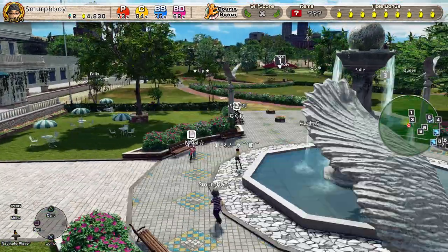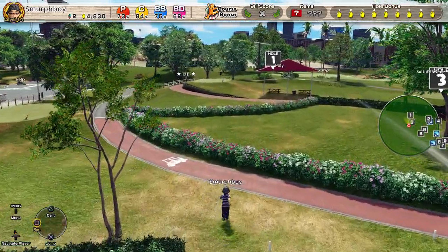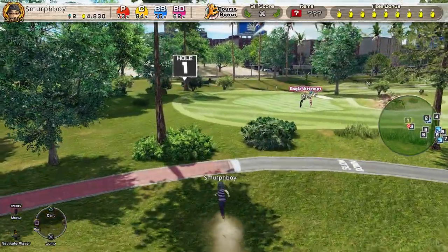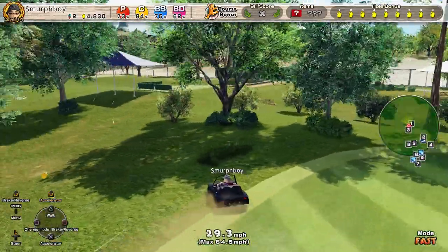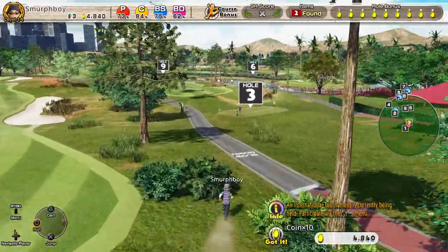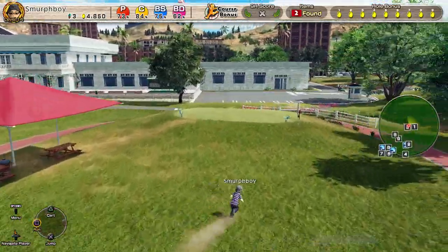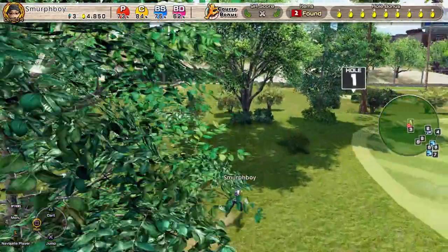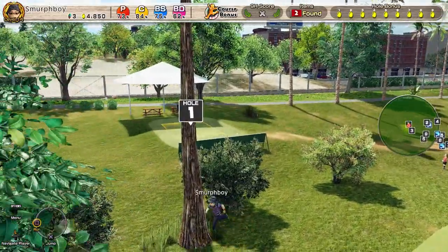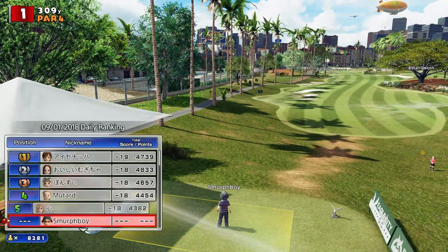Welcome back everybody. A bit more Everybody's Golf on PlayStation 4. We're playing Eagle City, the Outwood 9 today. Open online course — coins and gems. What I'm really waiting for is the results of the International Tournament. It finishes in four hours as I play this. I'm looking forward to seeing how I scored. But in the meantime, we'll play a bit of Eagle City.